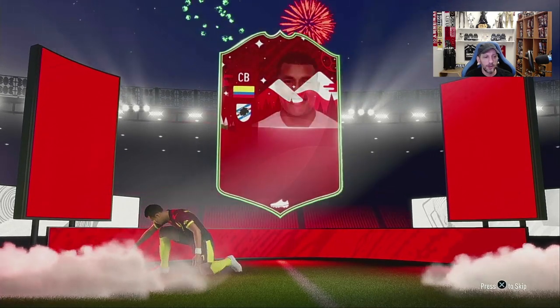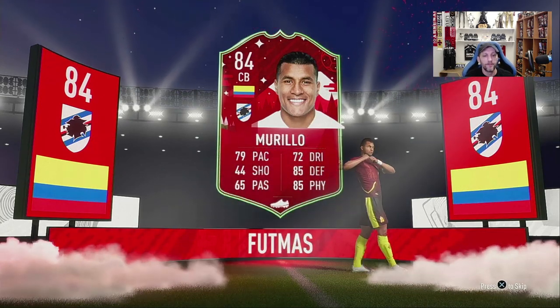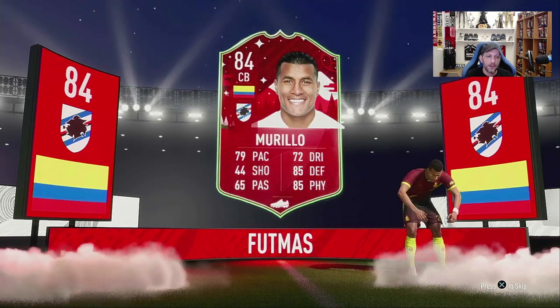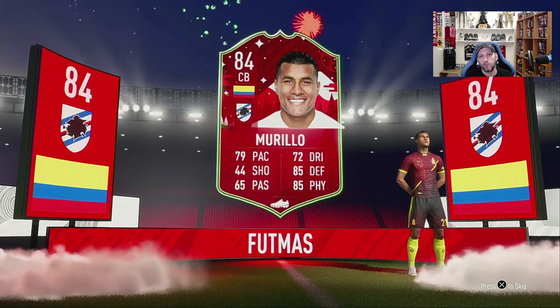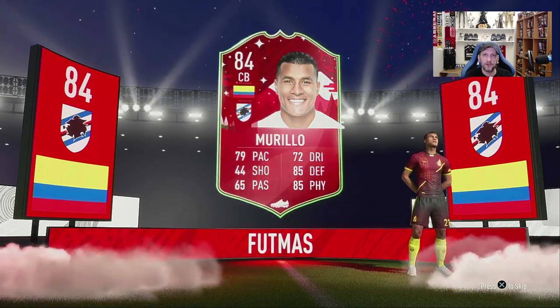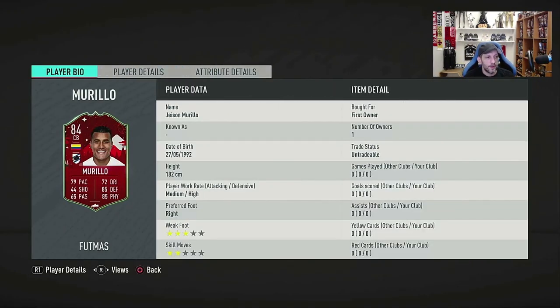I really don't like this animation — it looks kind of cheesy with them pretending to be Santa. Anyways, it looks like a good card. This is a card I was thinking of getting on my starting team when FIFA 20 started. It looks like a very good card on his face stats, and even his normal gold card looks good. His height is 182, about 6 feet, so not very tall for a center back, but he has very good work rates — medium-high — with a 3-star weak foot and 2-star skills.